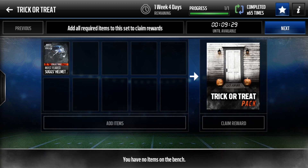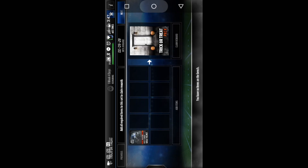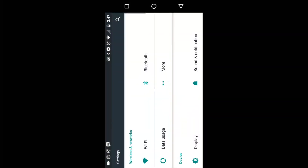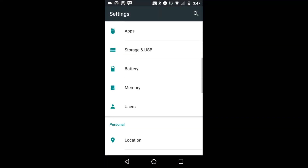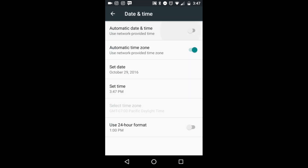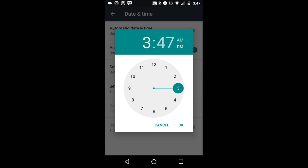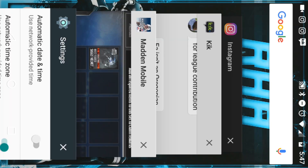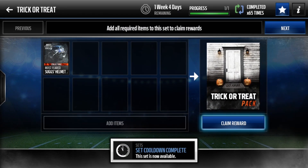As you guys can see, I can't claim the reward. So how you pretty much make this go away is you go to settings. I'm on Android, so I'm gonna go to date and time. Automatic date and time, and I'm gonna set the clock to, let's say, 5pm. So I'm gonna press ok, and I'm gonna go back to Madden Mobile.